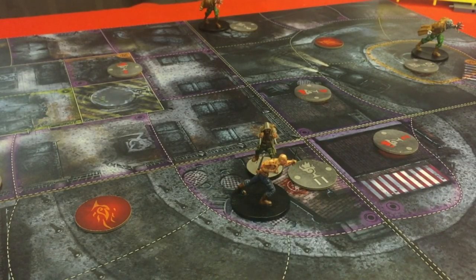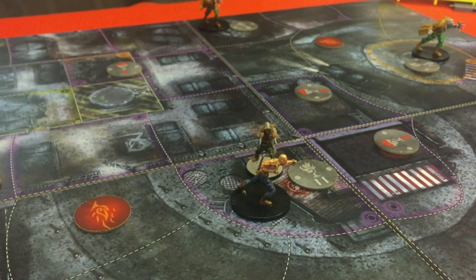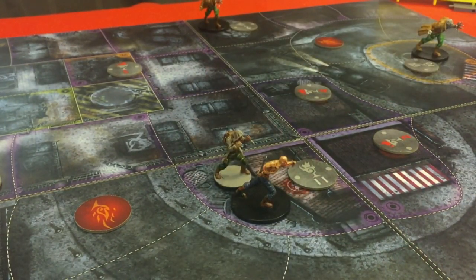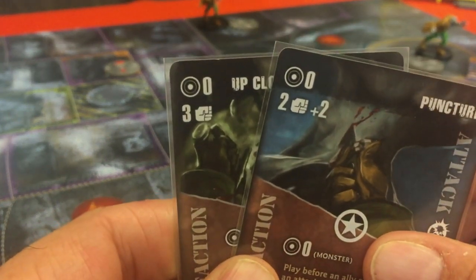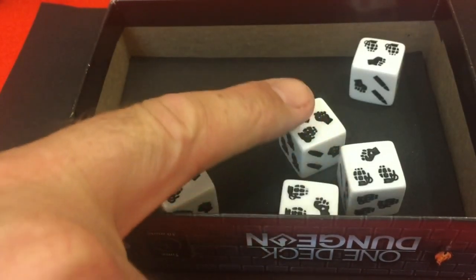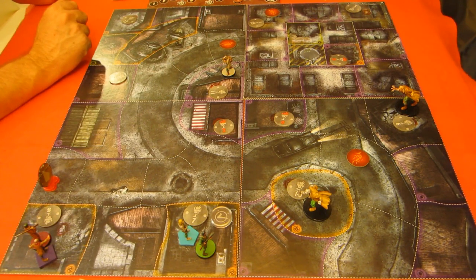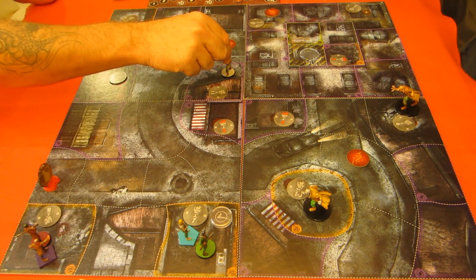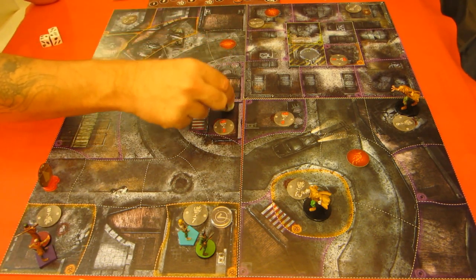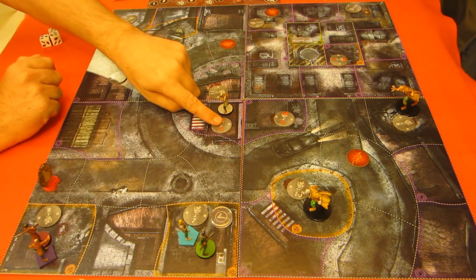Shad is going to use this and this. First of all, Shad needs to take one damage — he takes one damage and gets rid of the bullet. Now we attack: five dice, two additional hits. We've got one, two, three, four, five — plus the two hits — six. This guy is definitely dead. Shad is going to move to there. He's got it secure, but we won't flip it over — we don't want anything bad to happen.